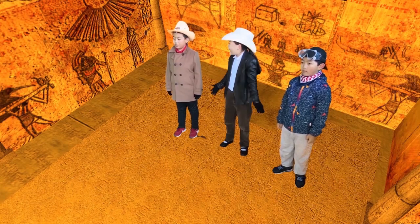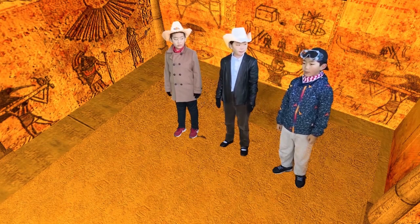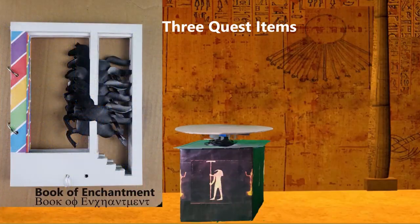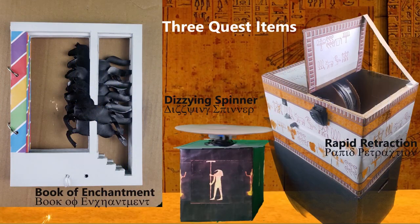What do we do? Any ideas? Let's use the three quest items we've got — they must have some hidden magic. The Book of Enchantment is using thinner and rapid retraction. Use them now!